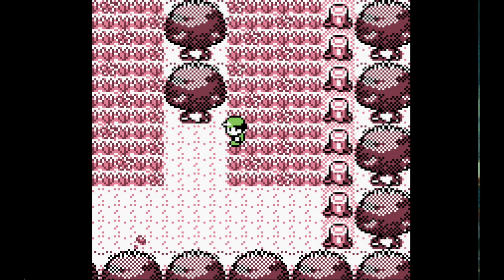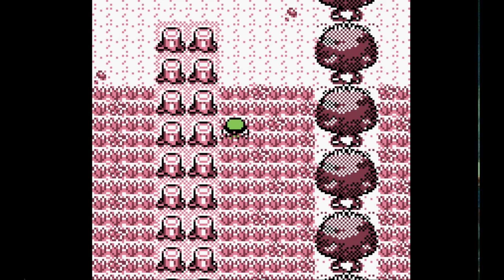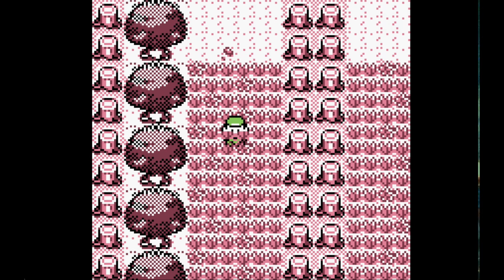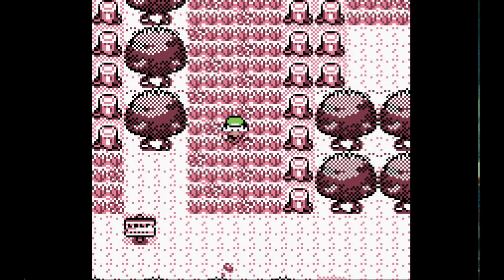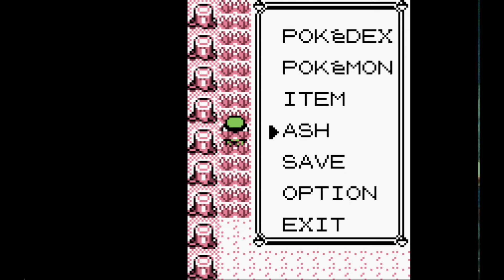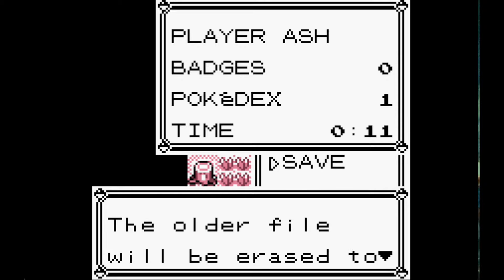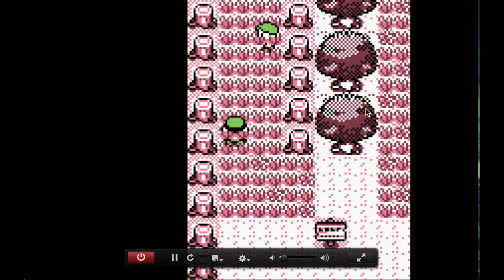Now we can move on to the next step, which is to go to the glitchy trainer. He's the last trainer in Viridian Forest and he's standing really close to the exit. He is vital to this glitch, so we want to save the game when we are close to him. Now this is the hard part — we're going to have to use trial and error. We need a wild encounter right in front of the glitchy trainer.